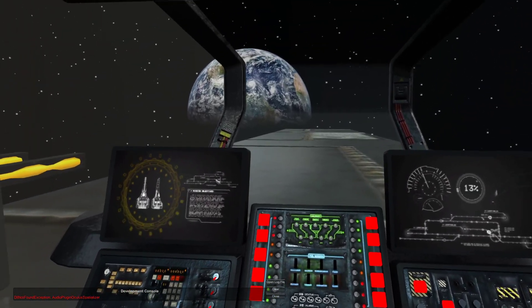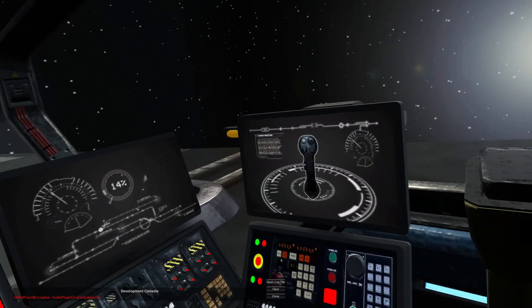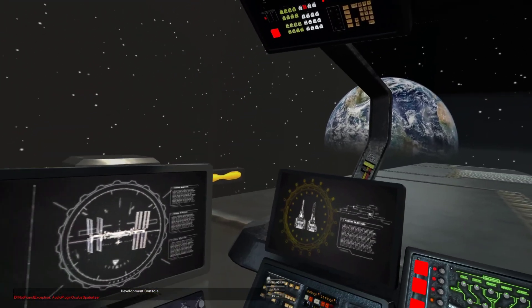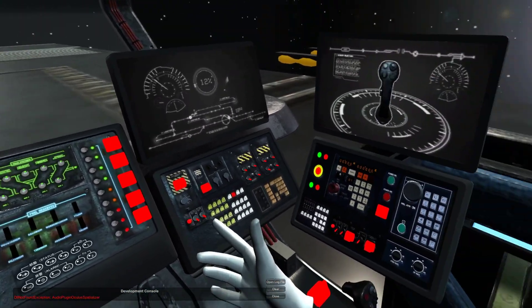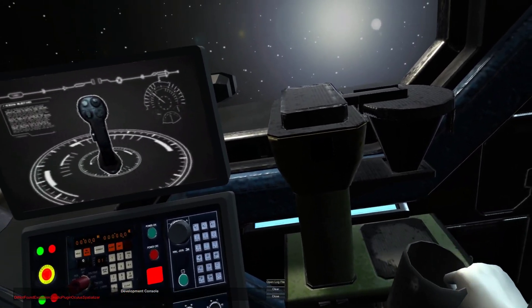All right, cadet. Welcome to your first solo flight training. We're going to start you off nice and easy. The coordinates have already been plugged into the autopilot system. You're just along for the ride to get your space legs. Grab yourself a cup of coffee before we prime the main engine system. Just try not to get any on the upholstery.